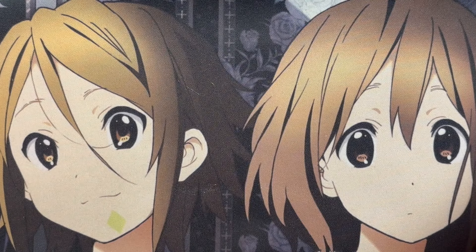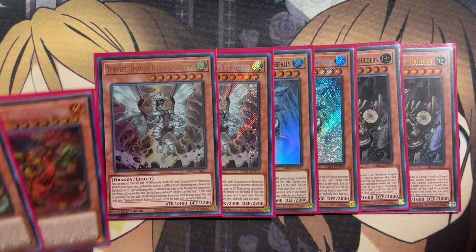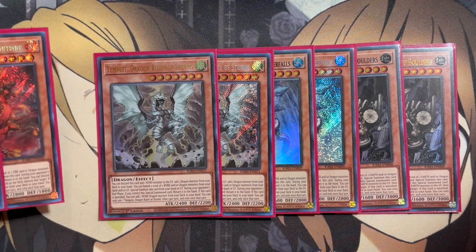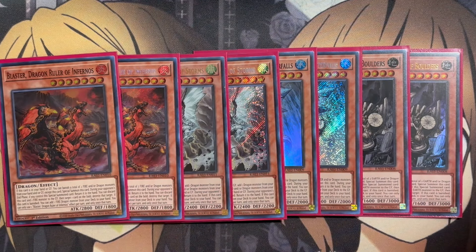Starting off with the actual Dragon Rulers themselves: two copies of Redox, Dragon Ruler of Boulders; two copies of Tidal, Dragon Ruler of Waterfalls; two copies of Tempest, Dragon Ruler of Storms; and two copies of Blaster, Dragon Ruler of Infernos. They all have the special summon power — whether in the hand or graveyard — by banishing a total of two fire, water, earth, or wind and/or dragon monsters respectively. Then you also have Blaster's destruction power, Tempest's bounce power, and Redox's ability to send from the deck and special summon. The main play comes down to banishing with them to special summon them back onto the field.